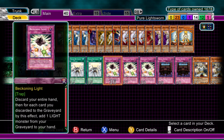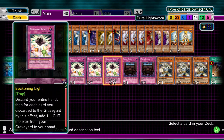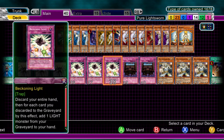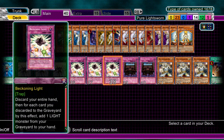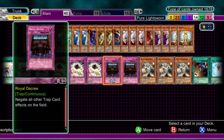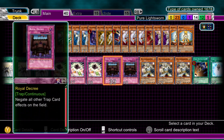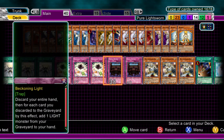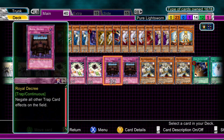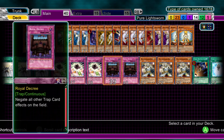Going on to the traps: three Beckoning Light — absolute requirement in my eyes. You can discard your entire hand and then add a Light monster for every card you discarded back from your graveyard to your hand. Get back your Judgment Dragons, get back your Honest, get Celestia. Lovely way to finish a game. And then two Royal Decrees — might seem a bit of a contradiction given that Beckoning Light is a must, but Royal Decree helps you clear the path for Judgment Dragon, and you can blow up the field including Royal Decree and then use your Beckoning Light. Three is a bit too many in this deck — with the amount of destruction you're getting, I don't see a need for three.